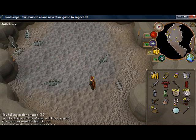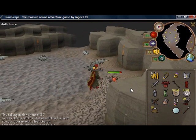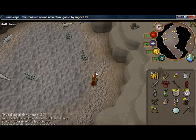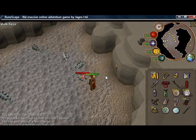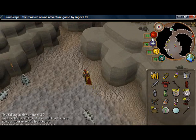Here's the first one — Cave Crawlers. Basically the only thing you need for these is an Anti-Poison. If you're really low level, maybe bring a few food and some decent gear. These things don't really drop anything, so these are pretty much just for Slayer Tasks. I wouldn't recommend killing any of these for money.